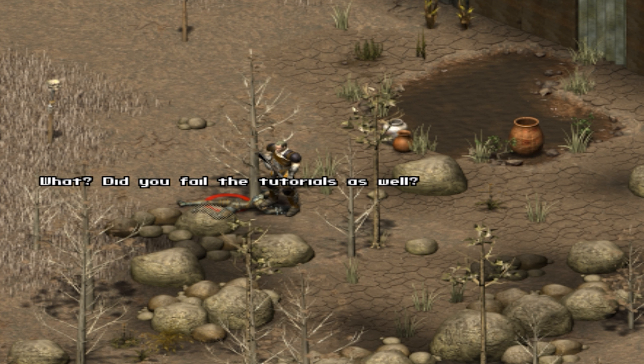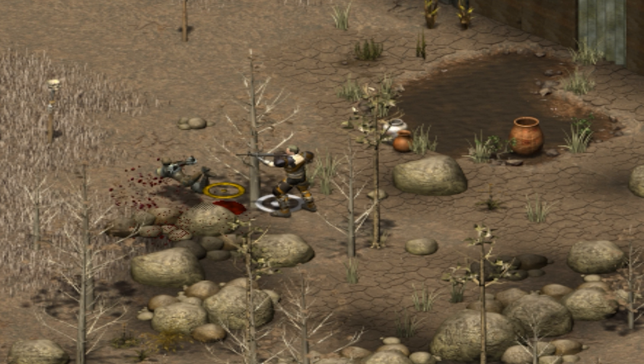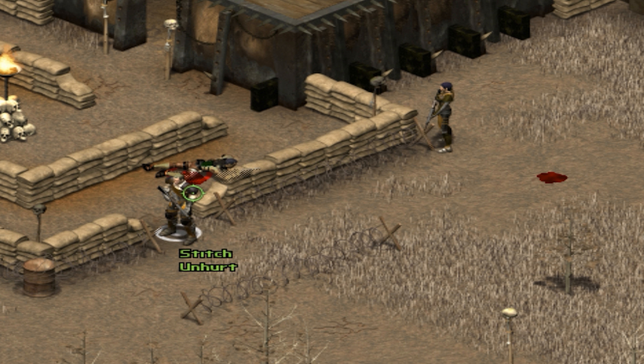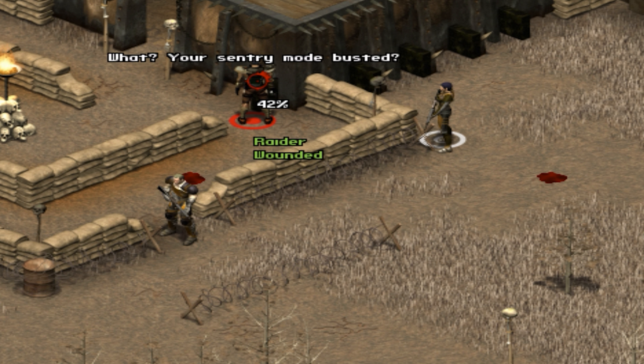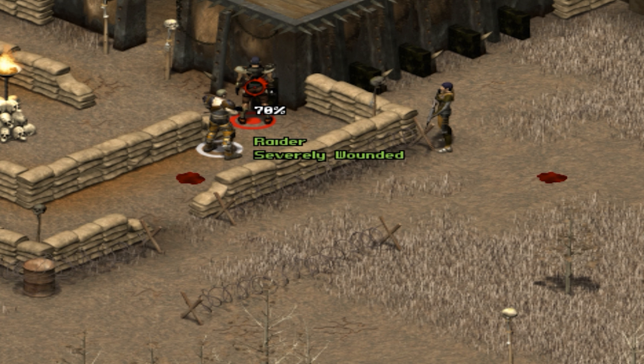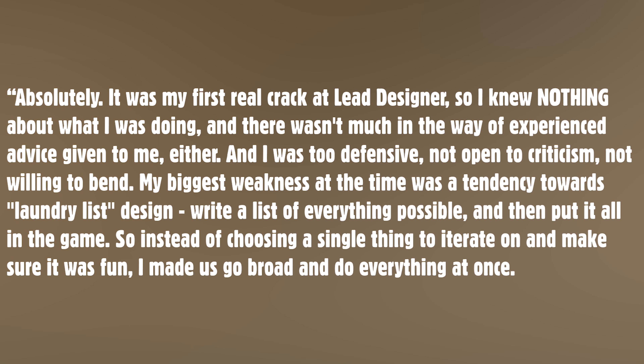Working on Tactics absolutely changed Ed's approach to game design. It was his first real crack at lead designer, so he knew nothing about what he was doing, and there wasn't much experienced advice given to him either. He was too defensive, not open to criticism, and not willing to bend. His biggest weakness at the time was a tendency toward laundry list design — writing a list of everything possible and then putting it all in the game.